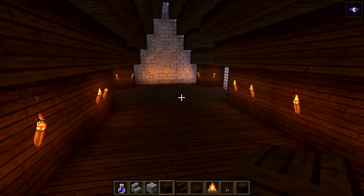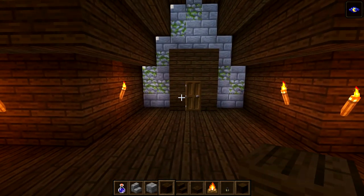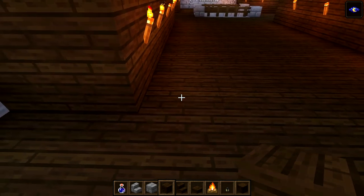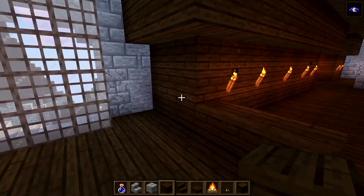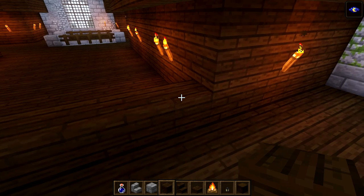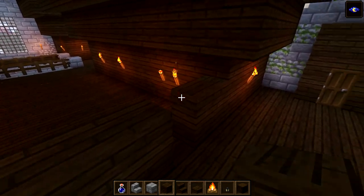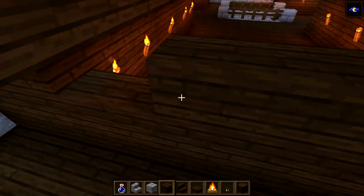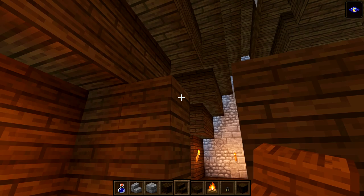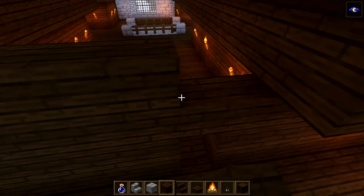We've got quite a lot of space to play with up here. We're going to start down here - we've got our balcony and a window on this side. This is going to be the king's bedroom. We're going to put a wall all the way across here, bring it over like so, and then have our doorway come over the top with an upside-down stair to create the doorway.